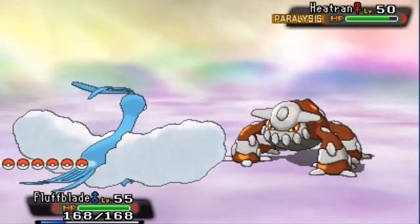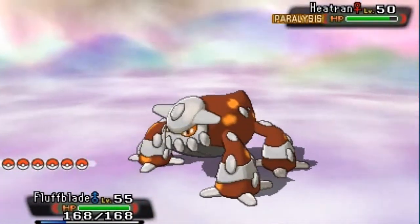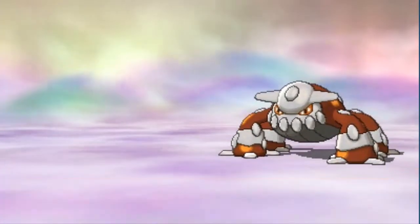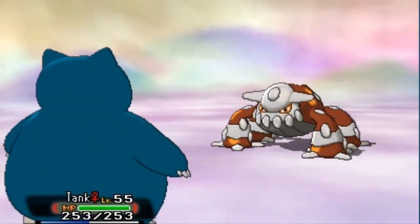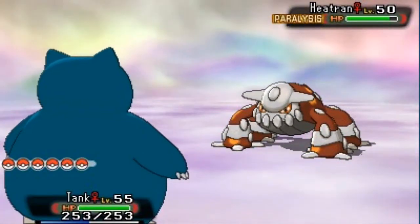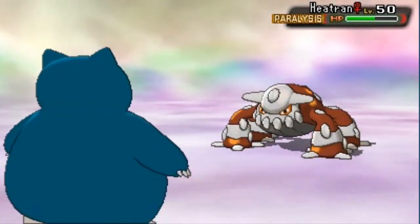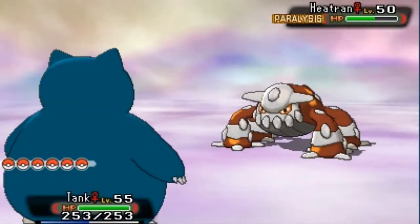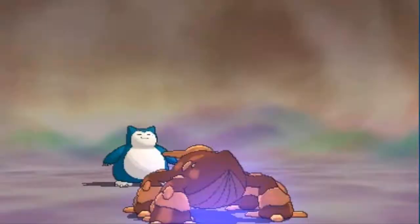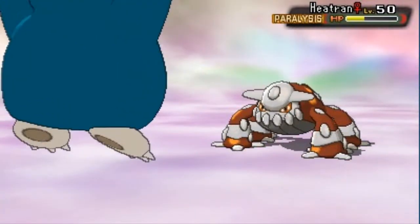We're going to have a tough time trying to bring this Pokemon down, just because it is a very, very tough Pokemon. So let's go right ahead and switch it out to Tank right here. Hopefully it will actually put a dent in this Pokemon's armor. Heatran is paralyzed. Let's go right ahead and use Body Slam. Come on. It was a critical hit. So we're just going to have to grind it out right here. Body Slam again — hopefully no more critical hits from here on in. Body Slam. Come on.